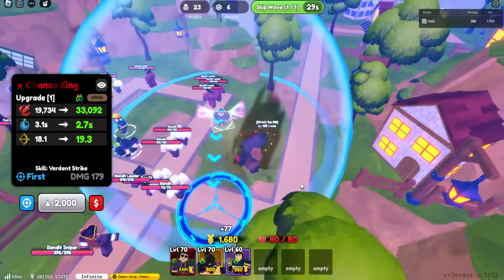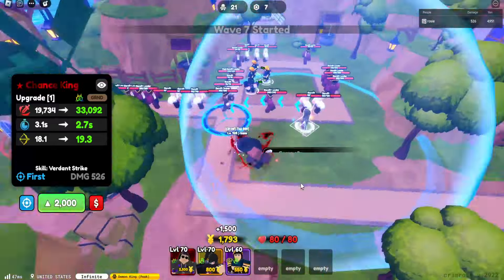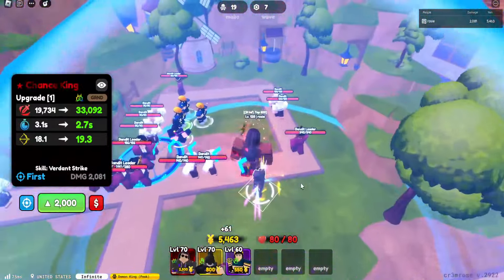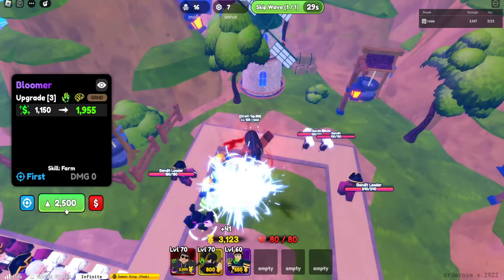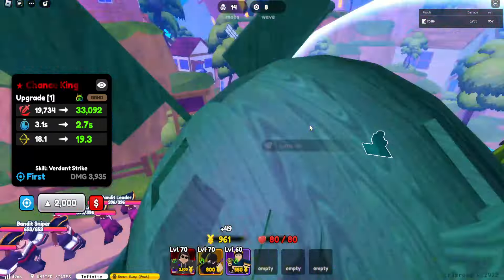For this one we're doing Chance King. He starts with AOE but it's pretty small — basically irrelevant. Almighty Chance King starts with basically 20k damage, 3 SPA, and 18 range. The range is decent but it's whatever. Let's see where farms are going — and then it jumps up.